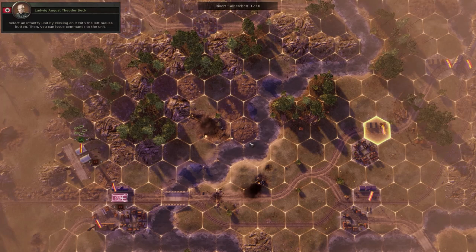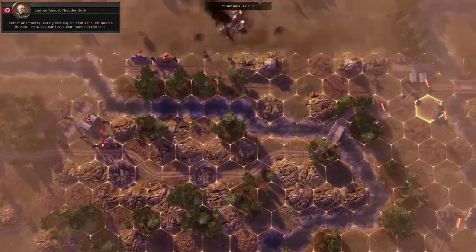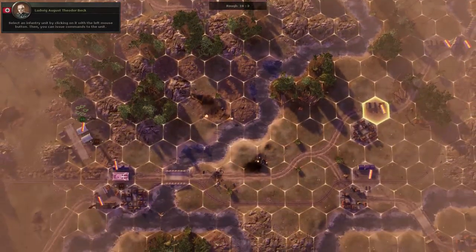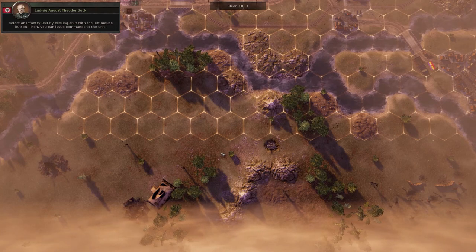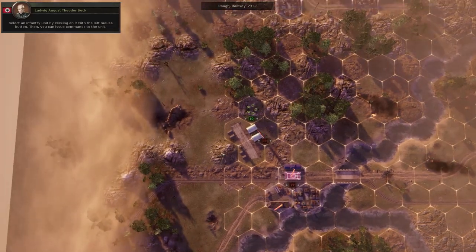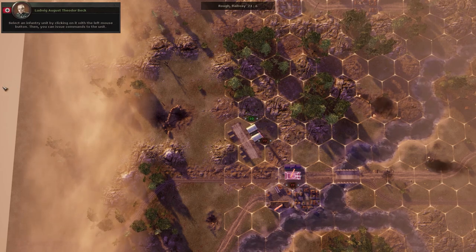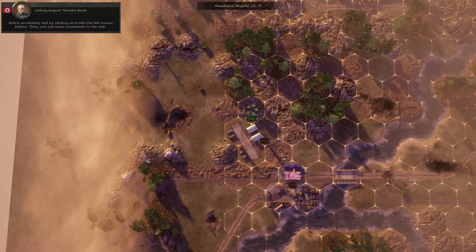I can zoom out, and that's as far as I can zoom out. In other words, I don't see all the map. The only way I can see the whole map is by moving the mouse to the edge of the screen or using the arrow keys. Now if you take a look at the map and scroll over — what's this on the left here? It didn't have the right-sized map or something. That's pretty shoddy, I would have thought.